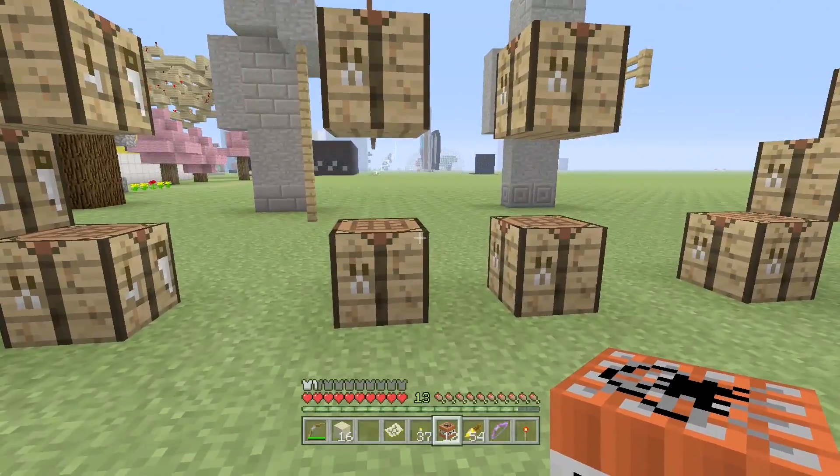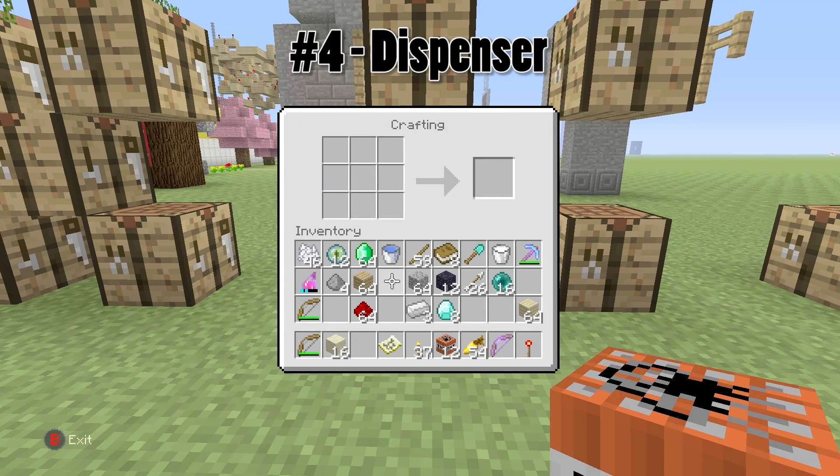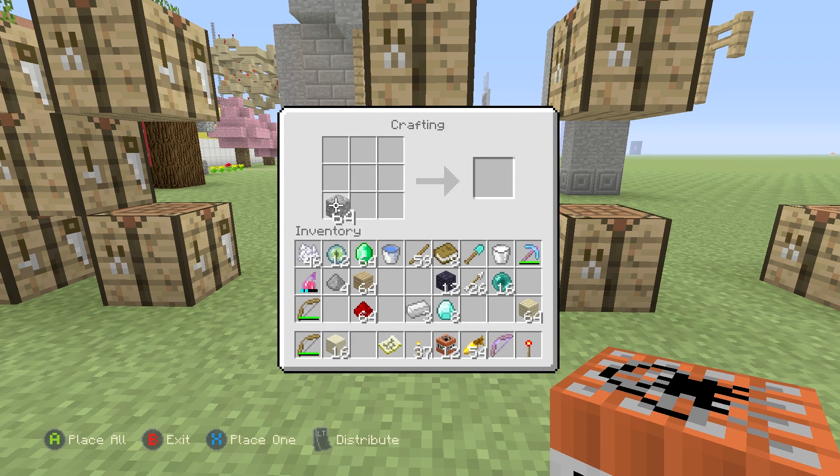Let's move on to the fourth hardest recipe to remember, which is the dispenser. The dispenser is somewhat easy to remember because it's mostly cobblestone, and everyone always has cobblestone from mining. You get the cobblestone in a kind of legs shape, and then it's redstone — but the mistake that often gets made is thinking that's your dispenser. However, that's actually a dropper. Until you add a bow to the center, you don't have a dispenser.